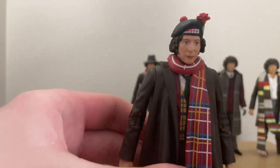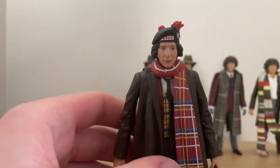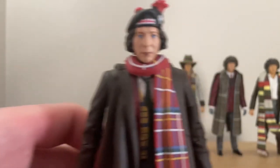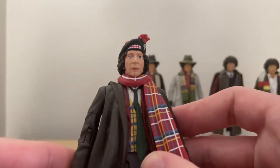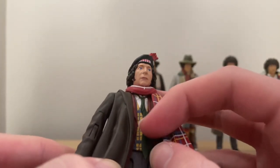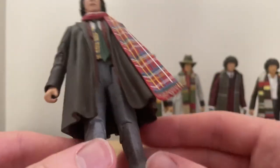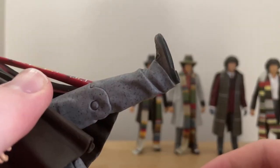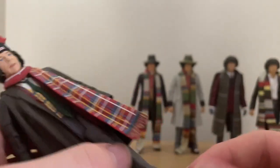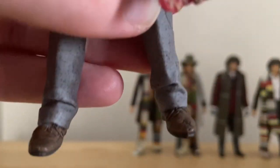From Series 13, this is from Terror of the Zygons with his big tartan scarf and the brand new head which makes his face look gigantic - this looks ridiculous. It's got the waistcoat underneath, but I don't know if he wore the tie like that in this story. You can see the red of the jacket underneath. I'm going to try to recreate that texture on camera - this is how well they've tried to capture the detail of those trousers by the texture. And he's got his lovely brogues on.